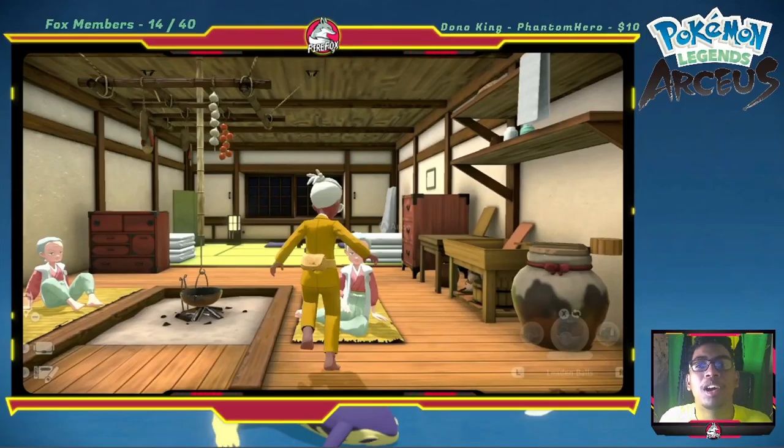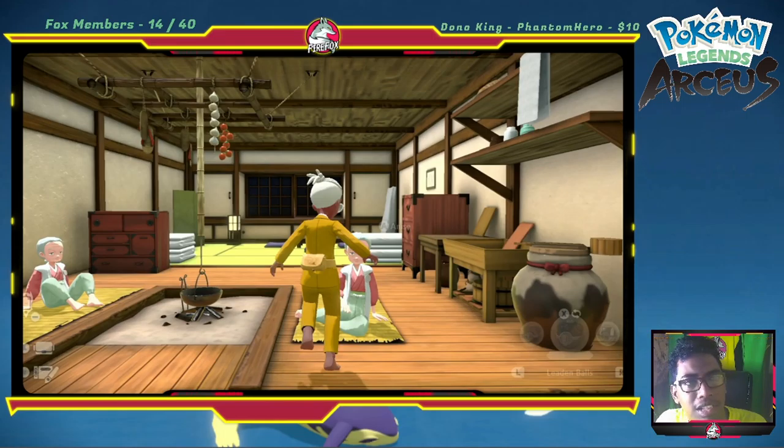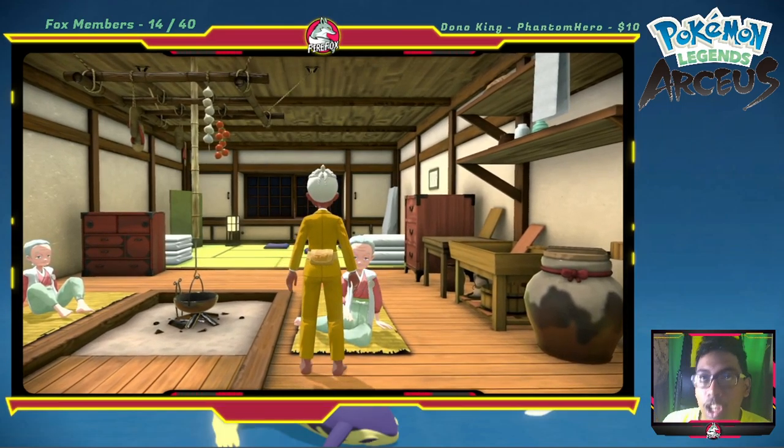Hey, what's up guys, it's your boy Firefox coming through with another side mission tip. There's a mission where these two old ladies in Jubilee Village ask you to find a Pokémon with three leaves on its head. At first I thought it was Bulbasaur, then I thought it was like Bado or something, but I couldn't find this Pokémon. I eventually found it and I'll just do a quick video to show you guys what it is in case you've been stuck on this side quest.